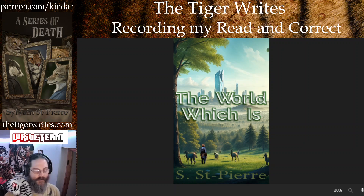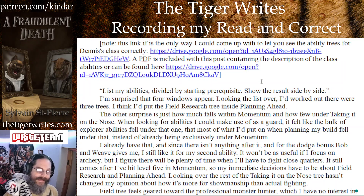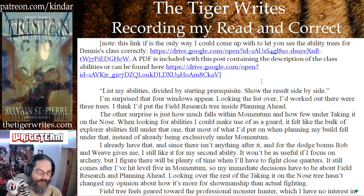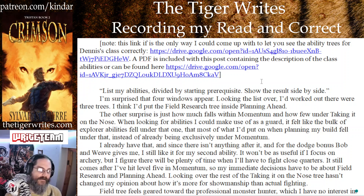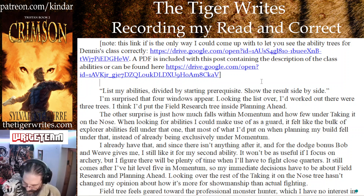And if you are looking to support me, that is my Patreon. Today we are doing Chapter 32 of The World. Before I start, a note: there will be links in the notes to the PDF and the image of the ability tree that Dennis is looking through as part of making his decision for his abilities.